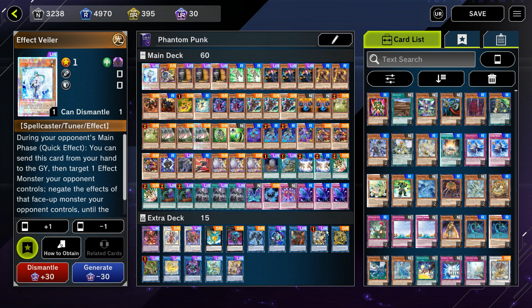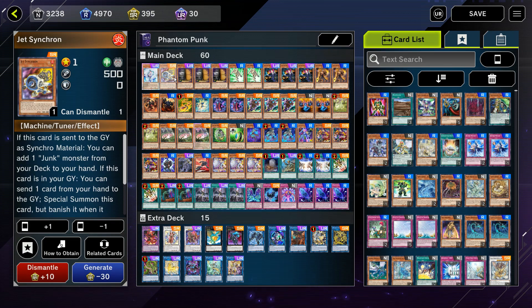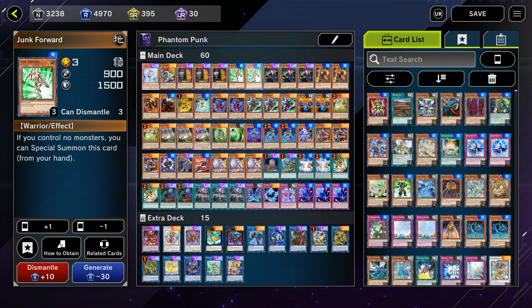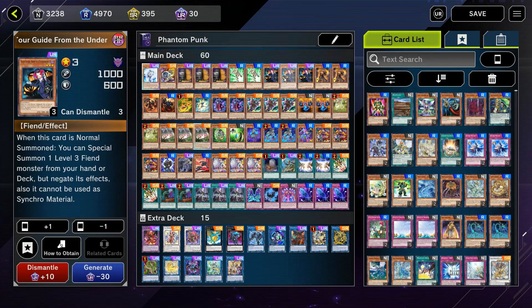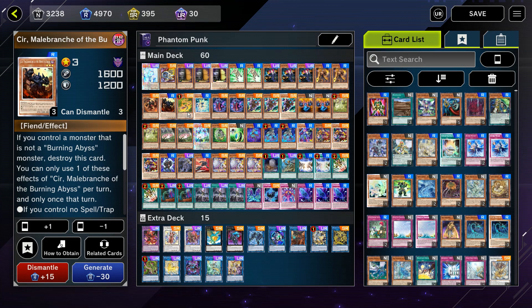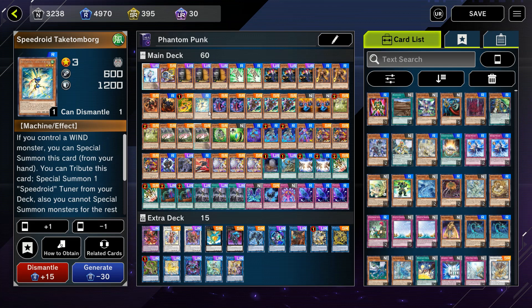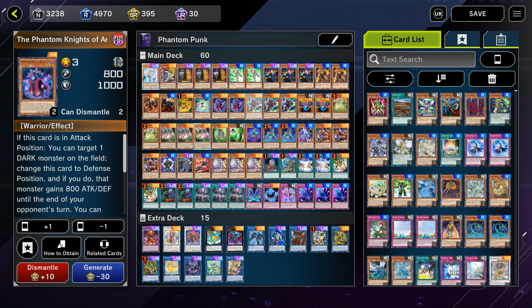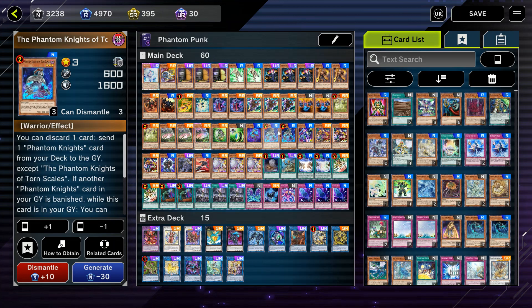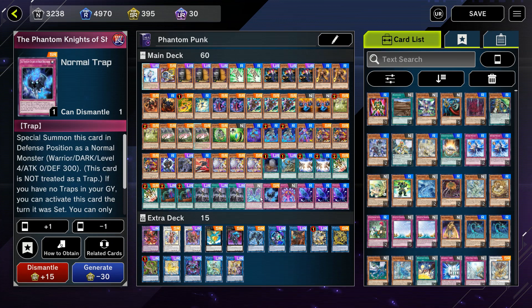The deck includes one Baler — in case you draw Jet Synchron, you have Baler to link climb with Hulky Firex. Jet Synchron is the best tuner to get out with Hulky Firex. I run three Maxx 'C' — the best hand trap in my opinion — two Junk Forwards, three Tour Guides (the best normal summon, giving you Graph for free), two Kayamucha Knights, the Burning Abyss package with Graph and Seer, Terror-Top, Taketomborg (free Kerubini), and obviously the PK cards: two Cloaks, three Boots, two Globes, one of the Stained Grips, and Turn Scales, along with the Phantom Knight traps — Fog Blade, the Brigadin, and Wings.